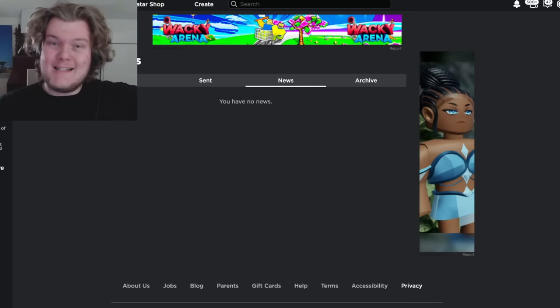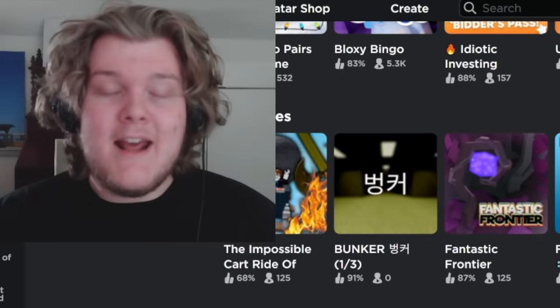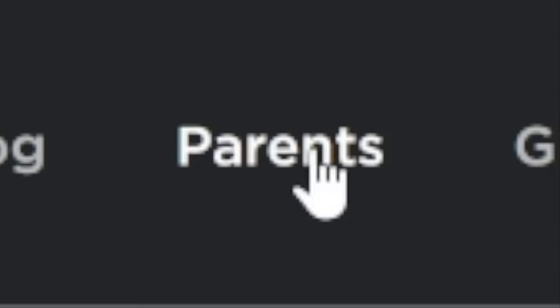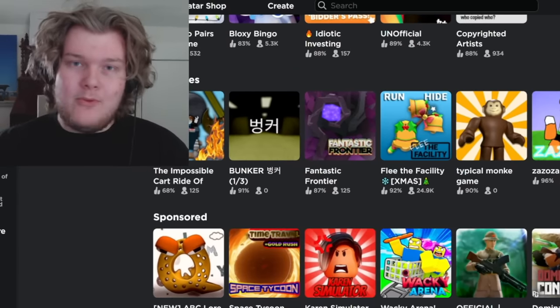If you've scrolled far down on the site, you've probably noticed some text at the bottom — and if you're like me, you've probably never clicked on any of it. I mean, who cares about About Us, Jobs, Blog, or Parents? But if you click on these, they actually do some helpful stuff, like seeing the rules or applying for a job.